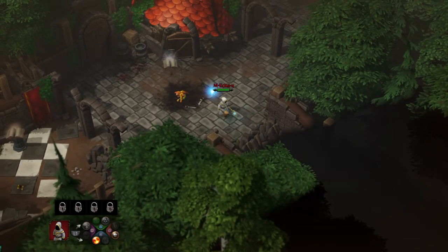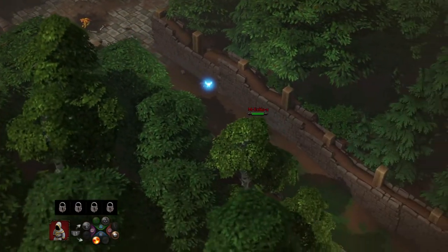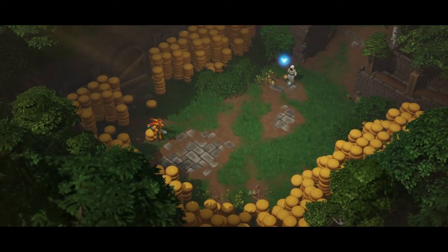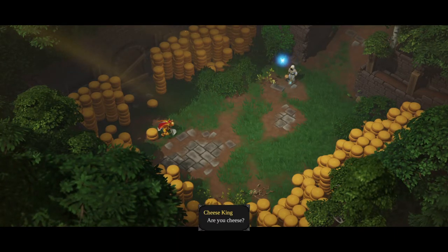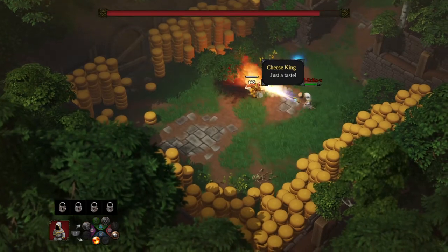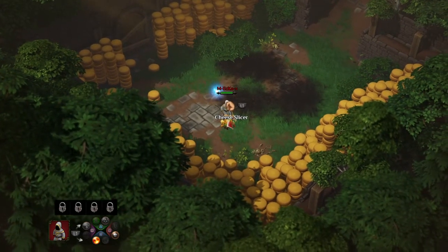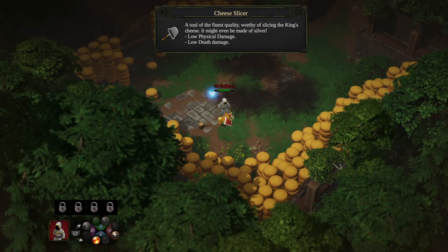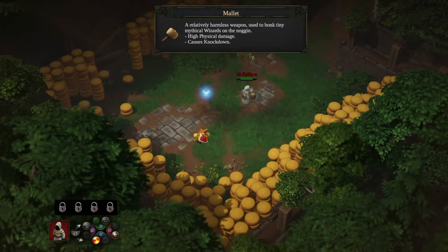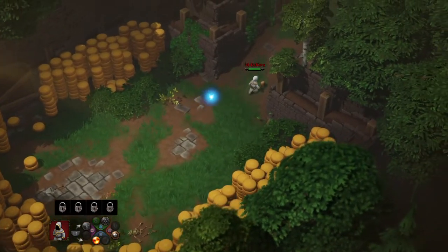This little spot right here is a secret I just came across - come down here and you'll find the Cheese Kings. This secret spot gives you the Cheese Slicer: 'a tool of the finest quality, worthy of slicing the king's cheese - it might even be made of silver.' It has low physical damage and low death damage, so I'm not gonna use it. I've got my Mallet, which has high physical damage and causes knockback - definitely using that.